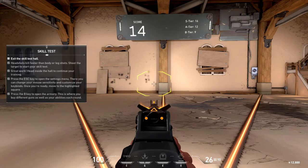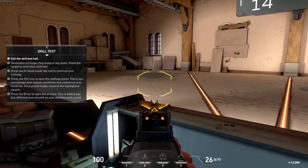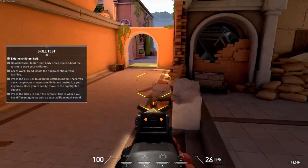All right, track down that waypoint. It'll lead you to the teleporter. Go through it so we can practice using your abilities. They make a huge difference in setting up a favorable fight.